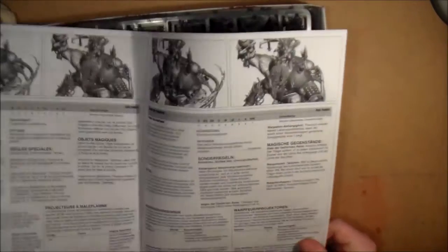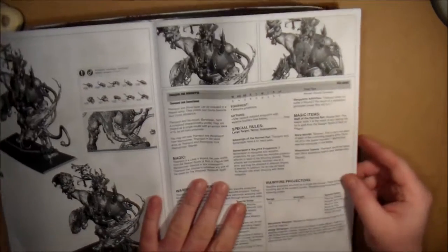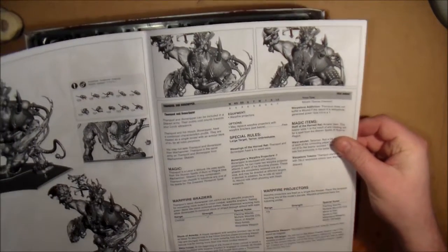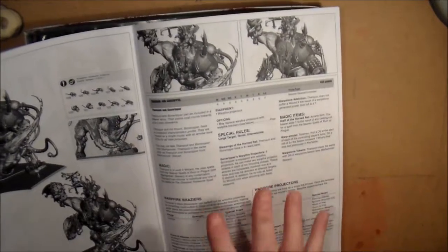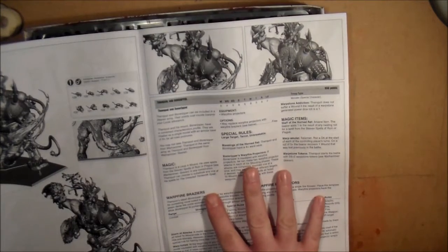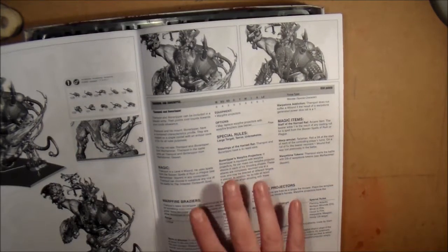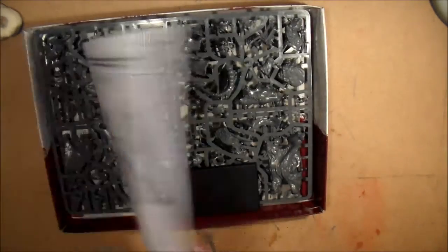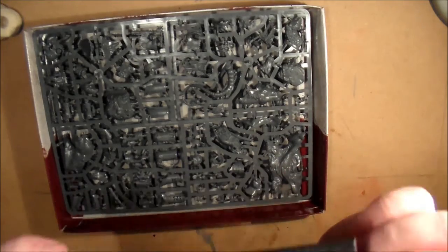Here we have the rules — sad memories of 8th edition with weapon skill, movement, and ballistic skill. That almost brings a tear to my eye. There are the rules and everything. That was a brilliant edition back then, and having the rules included with models — I don't know, they don't do it with all of them now, but this was one of the first ones when they started doing that. Sad little memory of 8th edition. Long live the Old World.